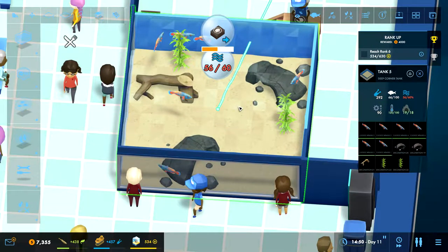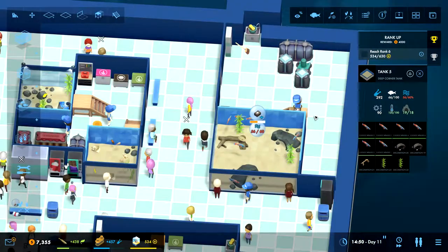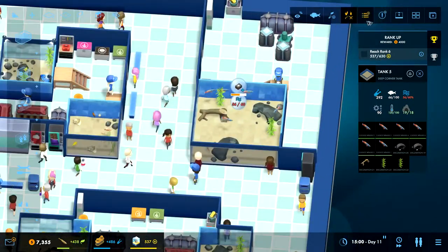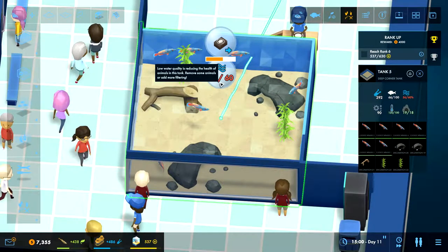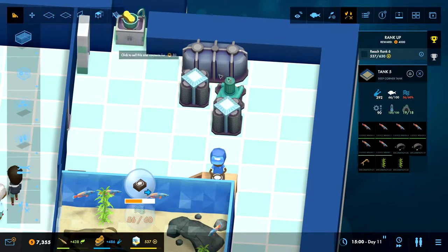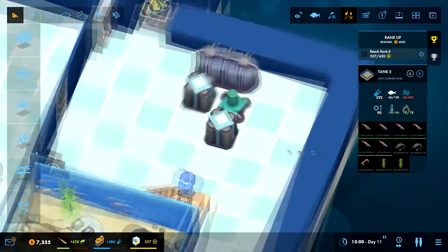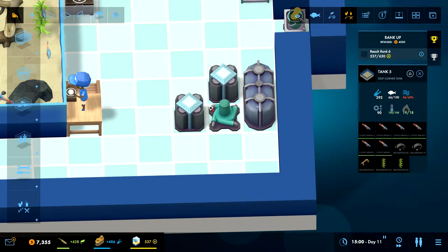Why did it go down? 56 and... wasn't it fine before? Why have you gone down — did I turn something off? Circle warnings. Well, I already had warnings on, didn't I? It doesn't look like anything's broken. Why did it suddenly go down? Maybe it wasn't fine? I am not quite sure. Can't I just sell the pump? I should have an option to just sell the pump. Maybe that's not an option.